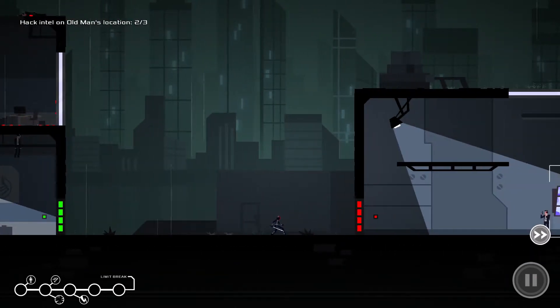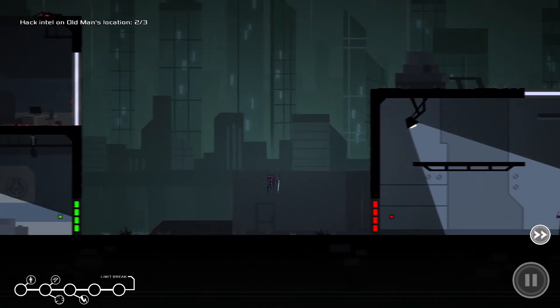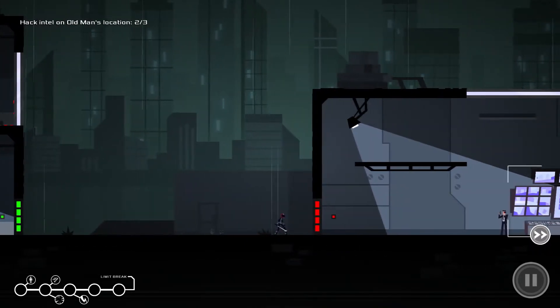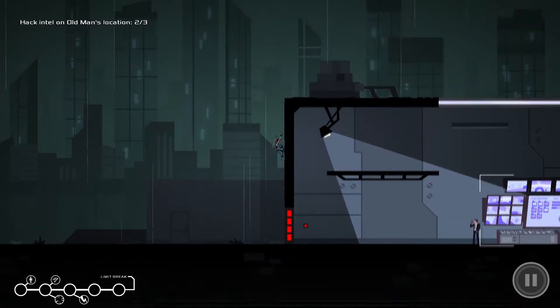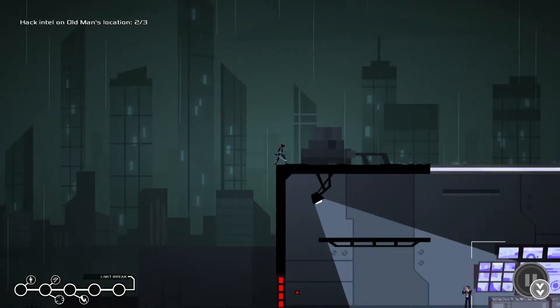The arrow on the right side is telling me where the other terminal is. Down at the bottom I have a bar that counts my limit breaks. In these turn-based battles, every person you kill you get a little circle. If you hit a limit break you get an extra turn. If you hit any one of those circles you get extra actions.